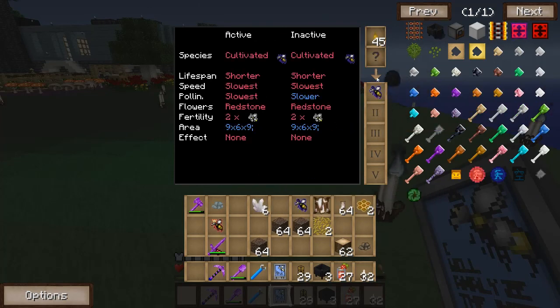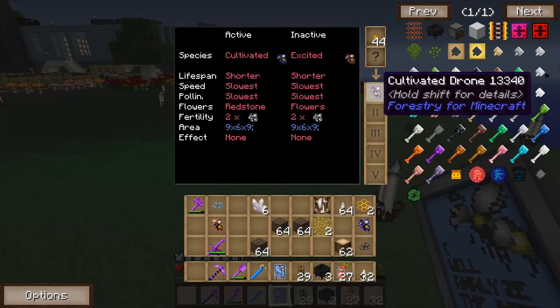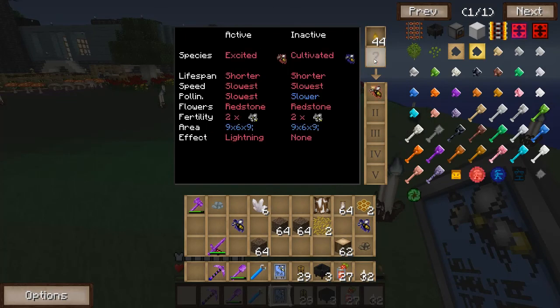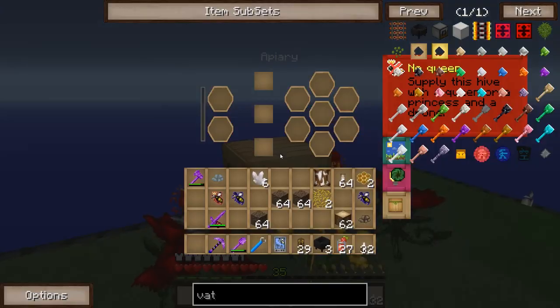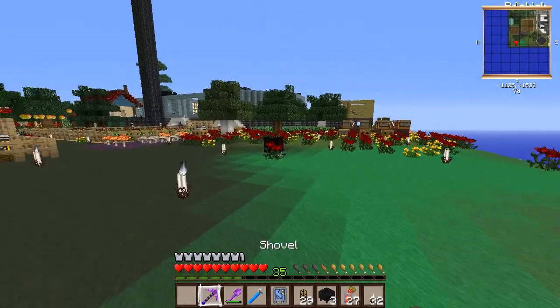Excited cultivated — cool. Just cultivated... come on, some more excited. Sweet, okay, that's what we want. This princess is a lightning princess — so that's good. This should increase our chance of getting a purebred bee out of this. Let's run away quickly before we get hit by lightning — there it goes. Seems like the sound is disabled.